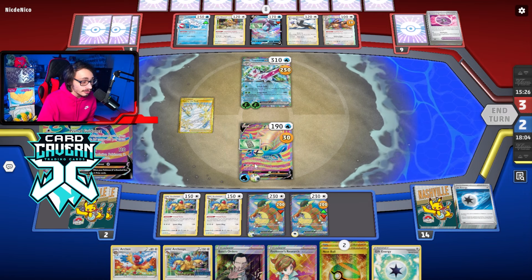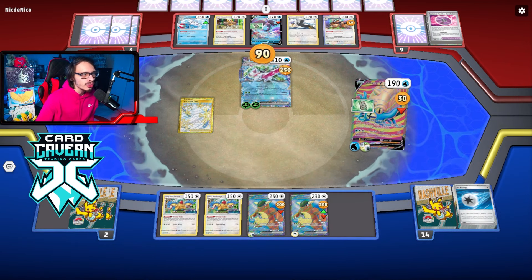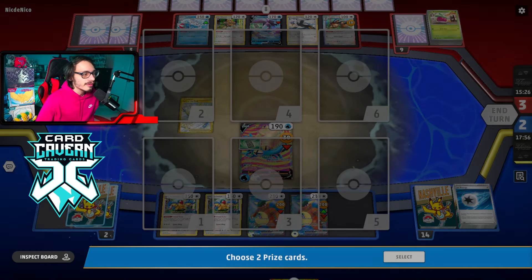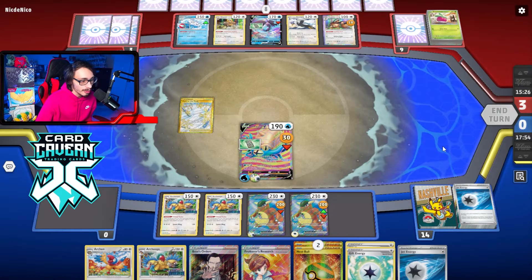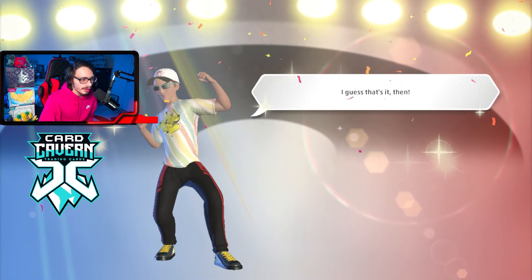Very close match. Honestly, this is kind of a weird matchup — we had a few plays we could make. Obviously Mew EX is a good attacker, and we have the Kangaskhan Bravery Charm duo. That was a weird game — I actually don't know how we won that. We priced a lot of energy, like four energy that game, which is terrible. Crazy match. Serena is always tough to play against — depending on what you're playing, it's kind of like playing Snorlax in a way. We have to be very cautious with how you play it.